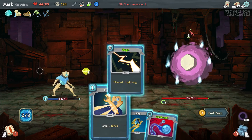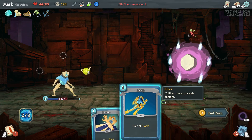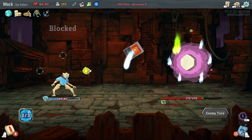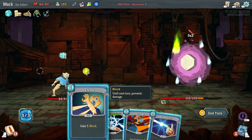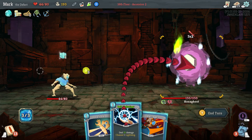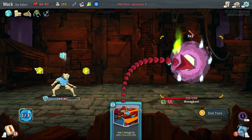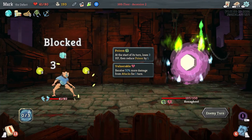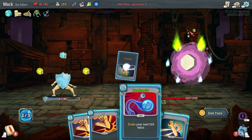Luckily, that's the worst of it right there. We'll go ahead and channel some lightning, and I'm going to evoke that orb — you can see that did 16 points of damage. We have plenty of block, there's no reason to play either of those cards. Let's channel a frost. We'll definitely use Zap because that card will now have a zero cost. I'm going to go ahead and do the block, play the lightning, and now we have three orbs so we can deal six damage per orb. You can see we gained a little bit of passive block from our frost orb. It's only doing six damage, so let's go ahead and evoke that orb.